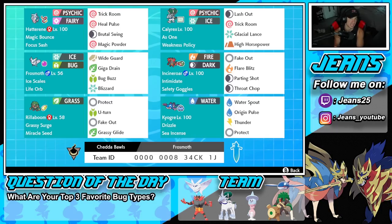Second Pokemon on our squad is Calyrex with a Weakness Policy. You guys already know the deal — one of the best Trick Room Pokemon in the game. We've got Lash Out, Trick Room, Glacial Lance for STAB, and High Horsepower for ground coverage.